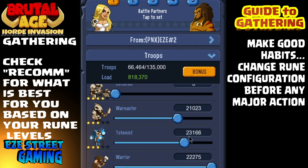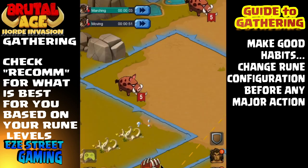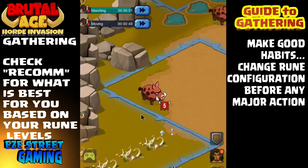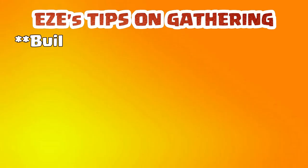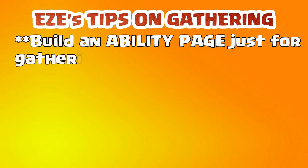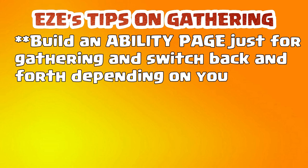If you check the recon — which is up in the upper left-hand corner in the rune page — it will have a giant list you can scroll through to find exactly what rune calibration you want to use. Use that every single time you want to go collecting and put in the exact rune configuration that you need.